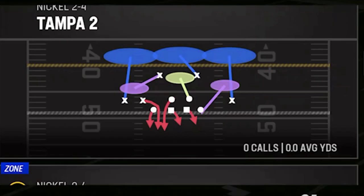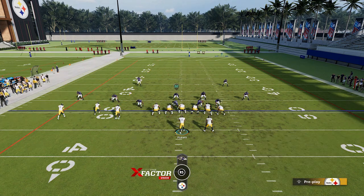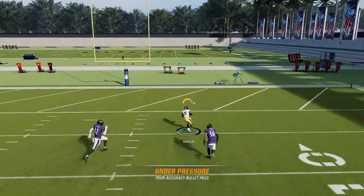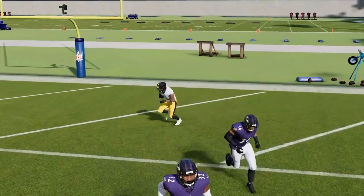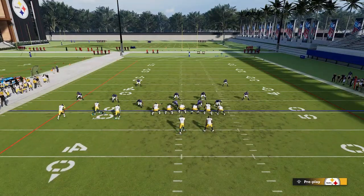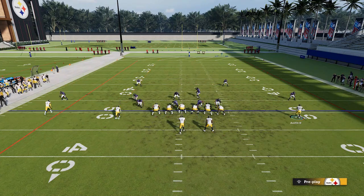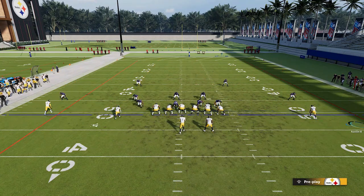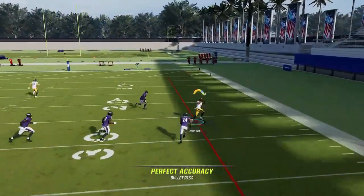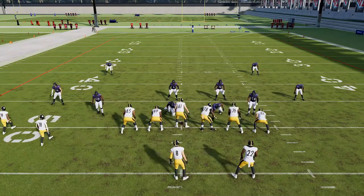The best play, without a doubt, is going to be the Steeler Dig. Starting with cover two: put the B route on a fade, block your running back, and the Y route just runs right up the middle — he doesn't even get zone-chucked. Against Tampa Two, you can also motion the receiver across using the same trick shown earlier, putting the B route on a streak to pull safeties back. The Y route can still get open outside, though it may not be a one-play touchdown like the previous setup.